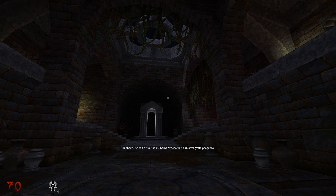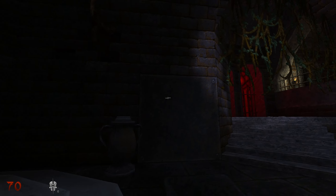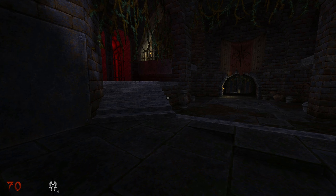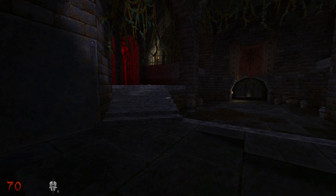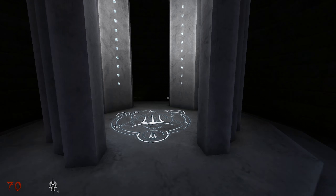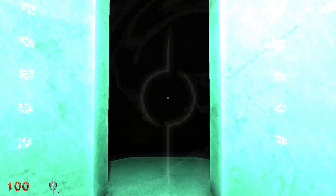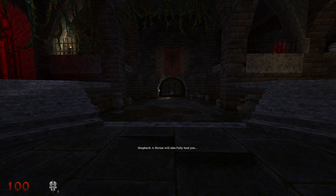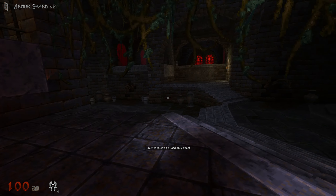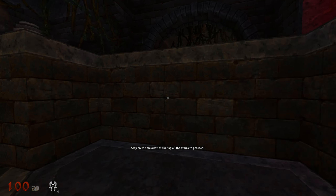Ahead of you is a shrine where you can save your progress. Shrines look like this — you see the little white skull near your health indicator. If you press F1 and you've found shrines, you can actually save wherever you want. If you don't have any, you need to look for a shrine. A shrine will also fully heal you, but each can only be used once.